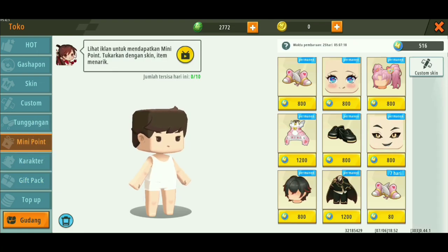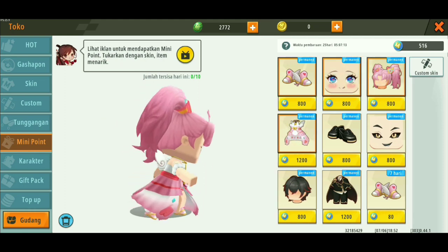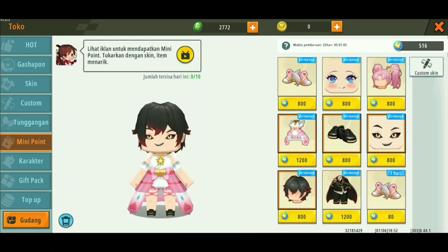Di sini kalian bisa lihat ada berbagai macam skin ya. Ada skin sepatu, mata, rambut, baju. Pokoknya ada dua jenis di sini: satu set untuk yang laki-laki dan untuk yang perempuan, teman-teman.